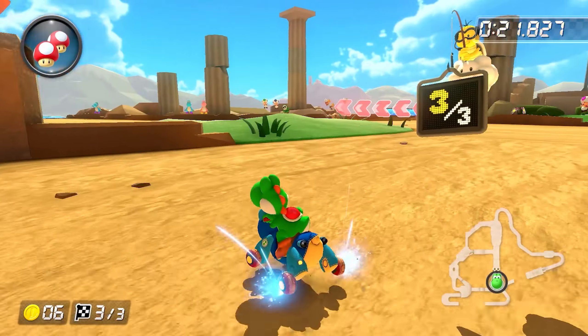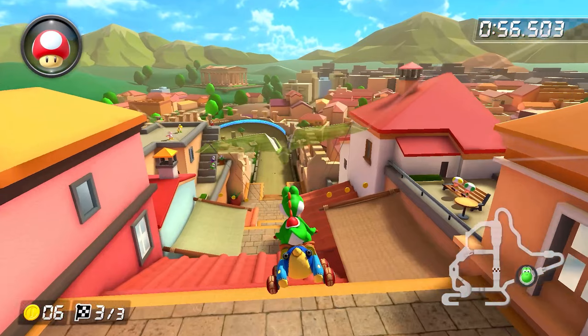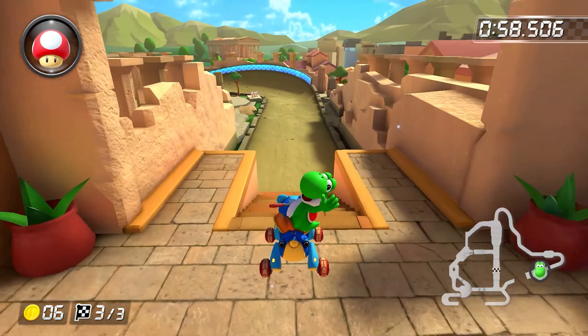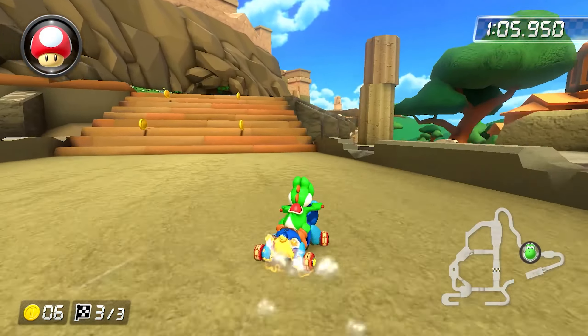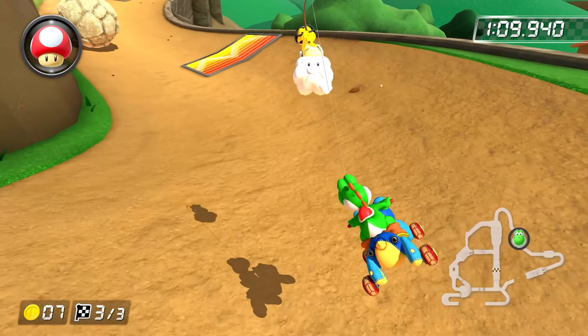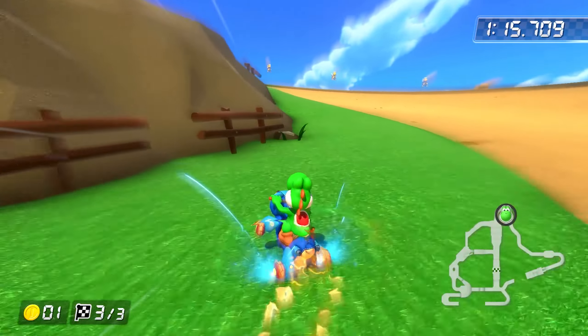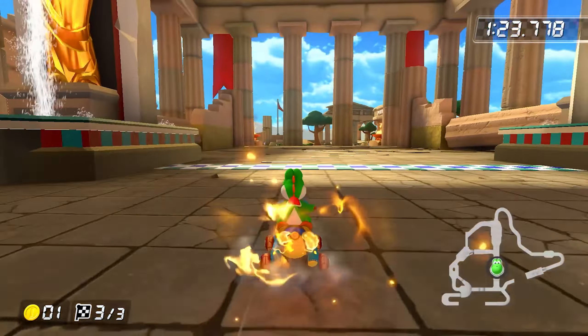The right side is just much faster. Entering lap three, you can take the cut here if you have a shroom, but the most important part is to trick off the stairs. If you can hit this low trick, you save a lot of time doing that. I also don't trick in this next part, but if you want to land on the curb, be my guest. Otherwise, just shroom across this grass patch. That's my take on Athens Dash strats.